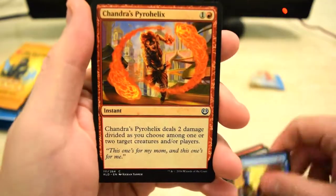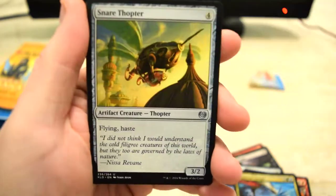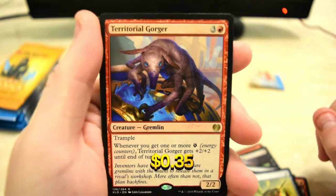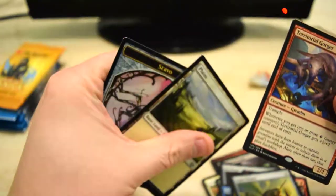Imperial Voyager, Aether Hub, Snare Thopter, and for the rare we got Territorial Gorger, which I don't believe is really worth anything. Next pack.